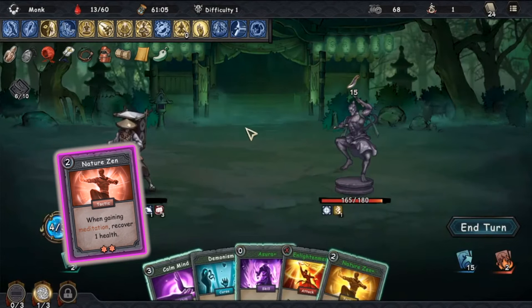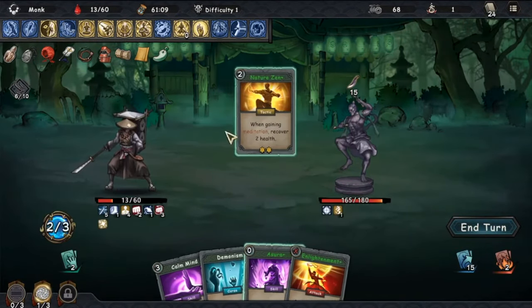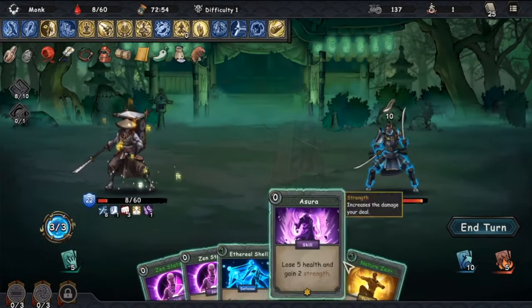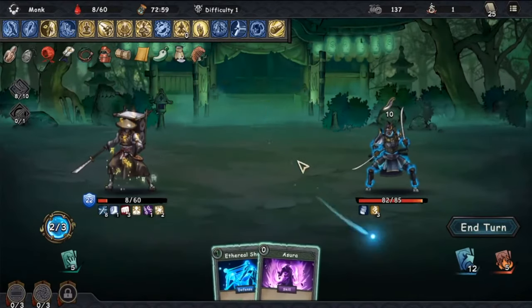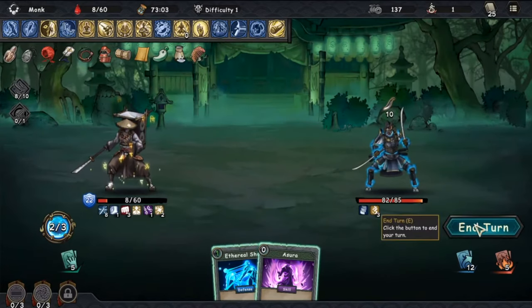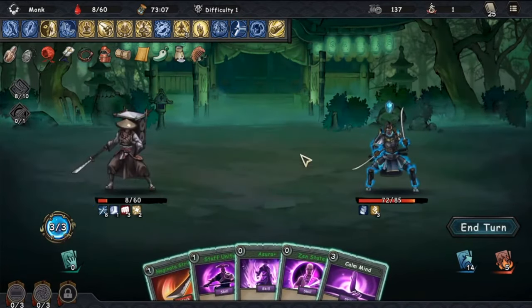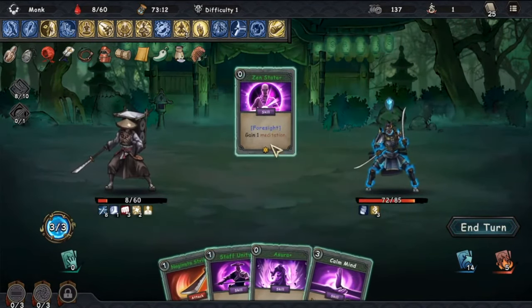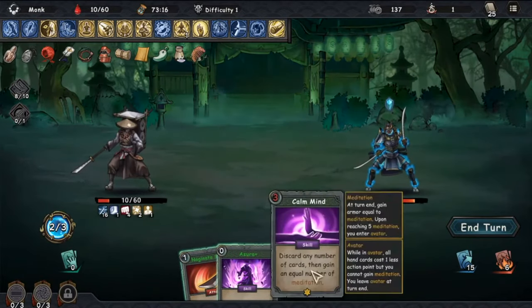Card number 4: Nature Zen. This is definitely one of my favorite cards, as it heals the Monk for 1 health whenever he gains meditation. This is a tactics card and it costs 2 action points. The upgraded version heals the Monk for 2 health, so once you use it and drop upgraded Unanger cards, you'll find yourself offsetting enemy attacks by 7 points before it hits your health. Couple this with Zen State and you have a Monk that ends the battle with more health than he started with. And if you are in Avatar State, all those Unanger cards will be free.